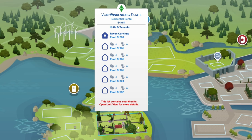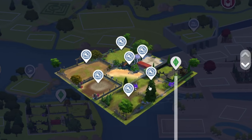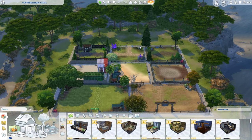My Tiny Town is built on Von Windenburg Estate, 64 by 64. We will be changing the name of it, and we have eight little sections in it - one, two, three, four, five, six, seven, eight. Let's go into the build and have a quick look.